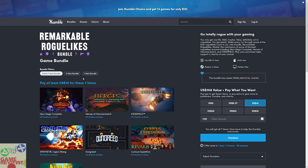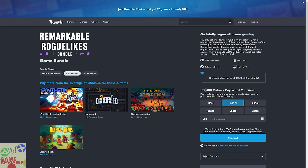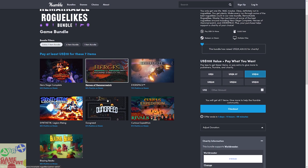For paying one dollar you are going to get Blazing Beaks. For paying the BTA of nine dollars and 36 cents, you are going to get Synthetik Legion Rising, Dungreed, and Curious Expedition. For paying ten dollars you are going to get everything in the bundle, which includes Hero Siege Complete Edition, EVERSPACE, and Heroes of Hammerwatch.